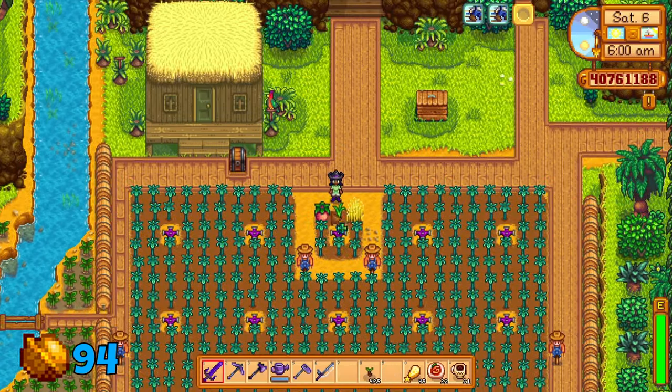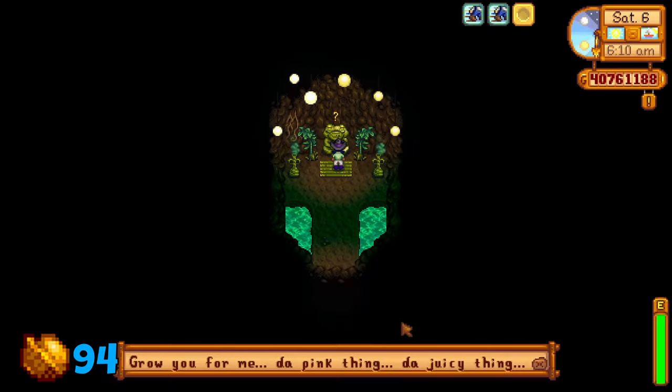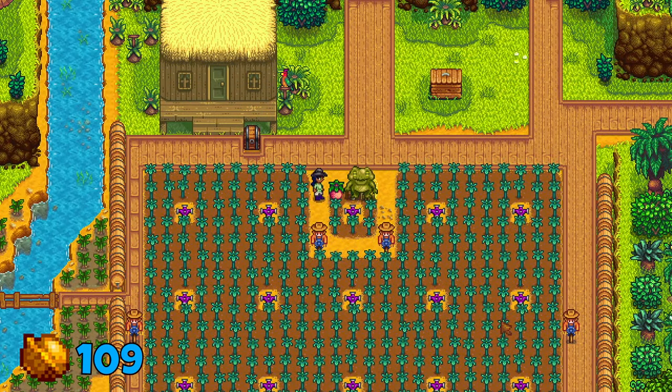Sometime in the future, hopefully your melon, wheat, and garlic have grown. Head into this cave to meet the frog. He'll want all 3 crops grown to reward your walnuts — 5 for each crop, so that's a total of 15 walnuts.